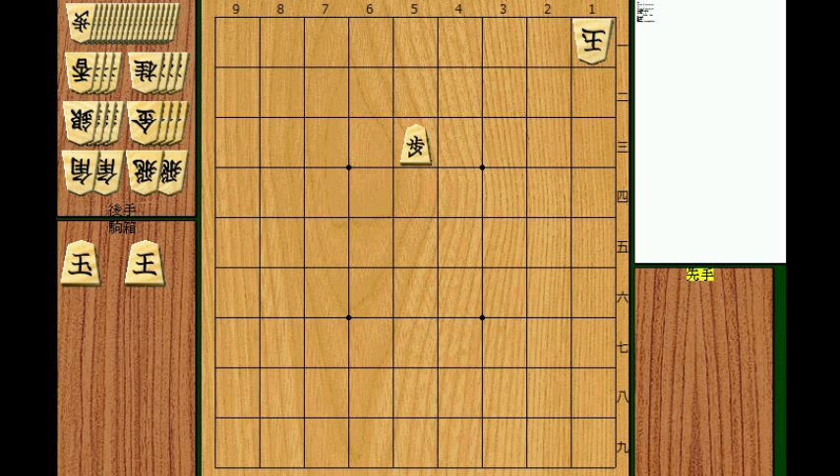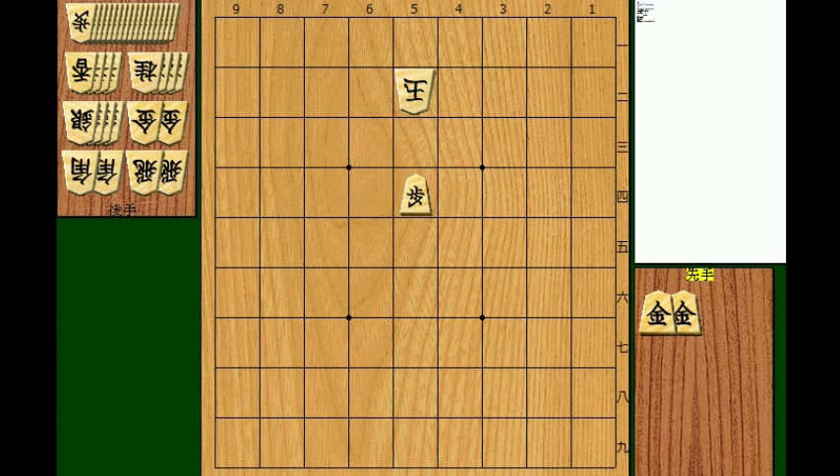How about the king and pawn were one step nearer to your side? What pieces do you need in your hand to mate this king? The easiest is 2 golds — mate in 3. Gold on the head, and gold on the head. Checkmate. Yeah, it's easy.